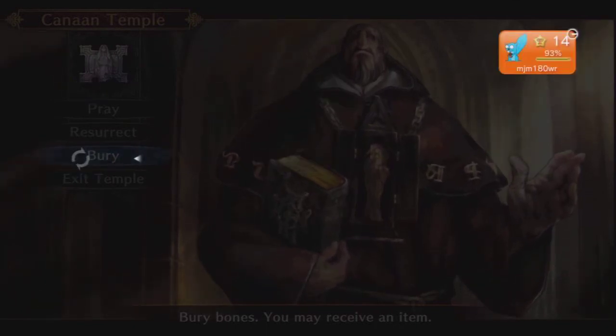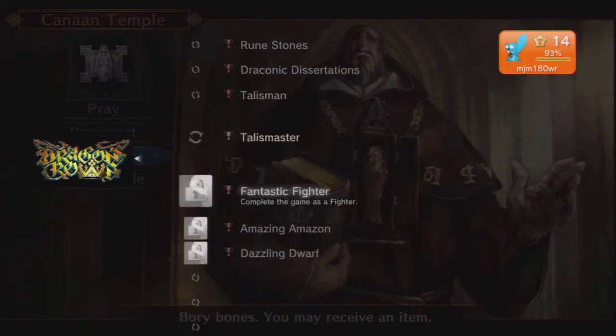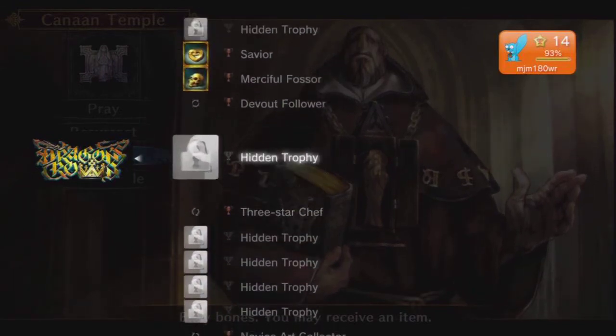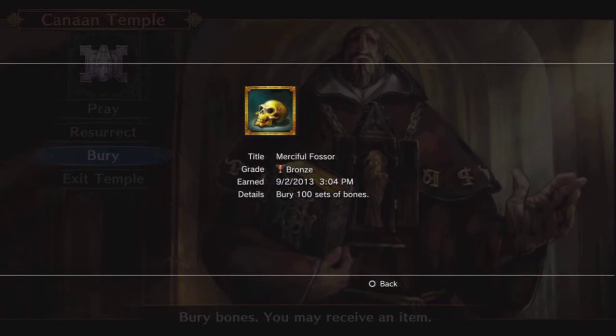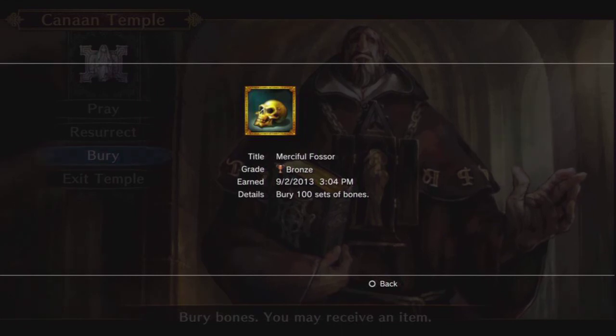This one is called Merciless Fosser — you go to Canaan's temple and just bury all the bones you can get. Not too hard of a trophy, you'll pick it up pretty quickly. Appreciate you guys watching, please like and subscribe to 3GB and I'll be getting some more of these up for you.